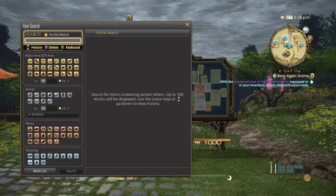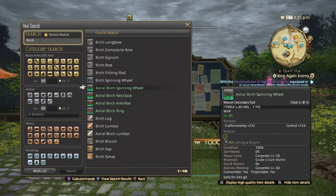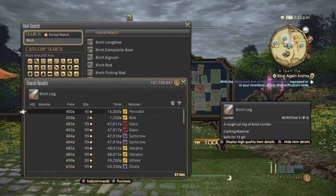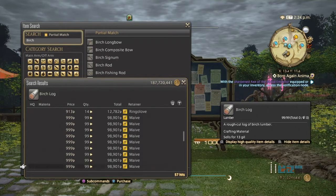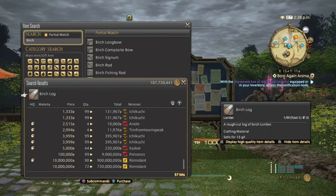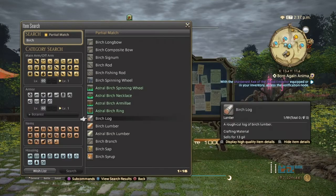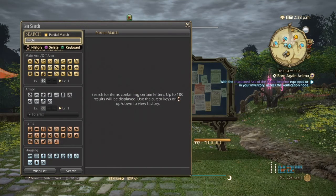Next we're going to go with birch logs. Birch logs are going to be used in script crafting, and they are a key component in making actual birch lumber. For normal quality, birch logs can go from 400 to about 2,000, and high quality from 2,500 to possibly 5,000. These have been selling quite well the past two days. I would probably sell them in stacks of 30 to 50, because you need a lot of them to make the lumber.